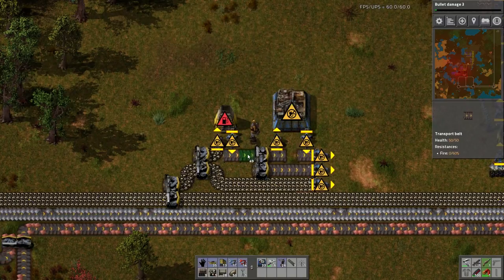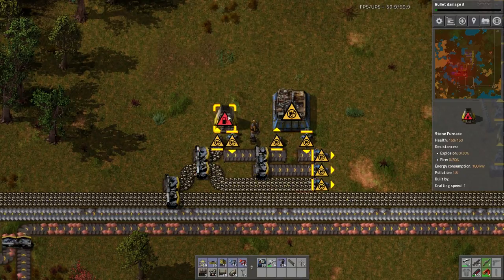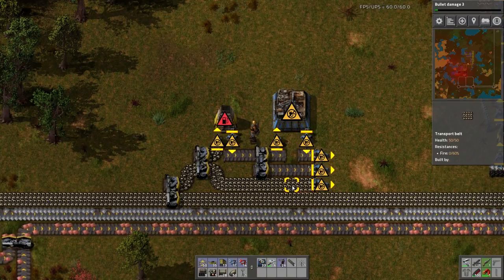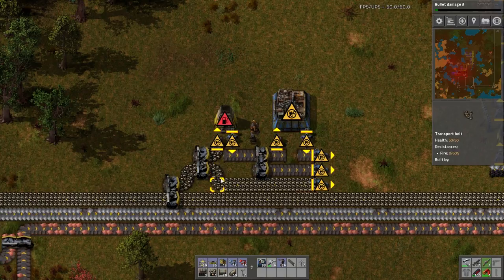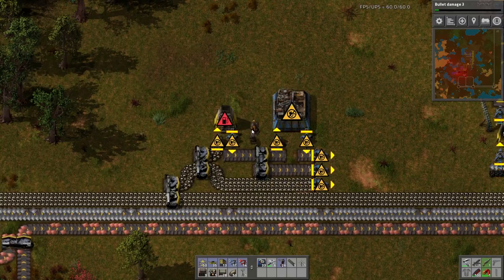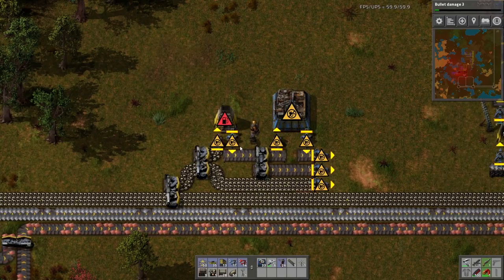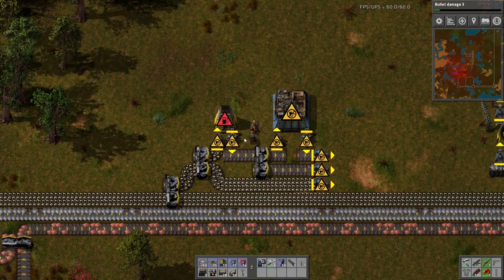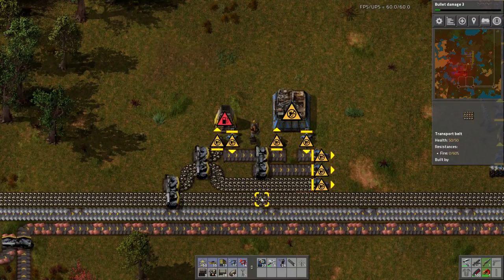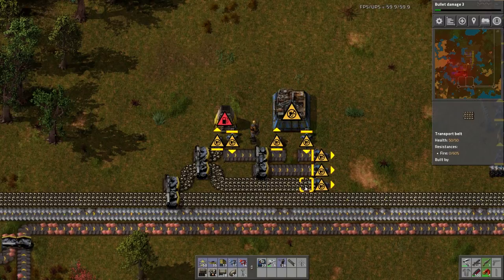Let's output bricks there. So the input is raw material — I build bricks with half of them and keep half of them here. Normally I would only keep a quarter and feed an extra line in, but I haven't got my electric furnace yet, meaning I don't have the room. We'll just do it like this for now.